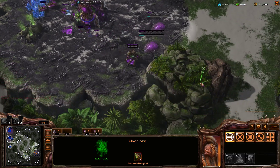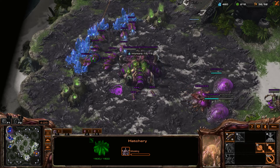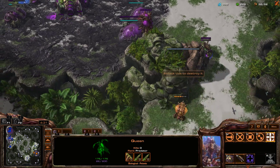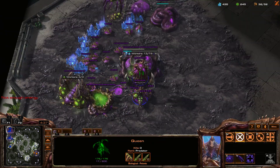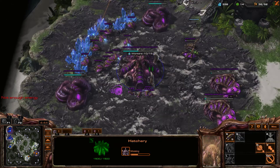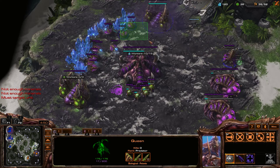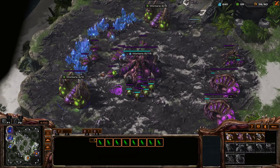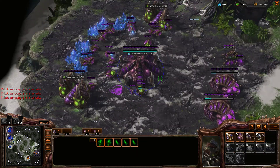I want to make a Lair because that lets me get the speed upgrade for the Roaches, which you really need if you're ever going to attack with them. I want the attack upgrade first in this matchup because in Roach versus Roach fights, you want to make sure you have enough upgrades to be ahead. The attack upgrade makes sure your Roaches take fewer total attacks to defeat their Roaches. I need more drones to actually have this work, so let's make sure to get those.